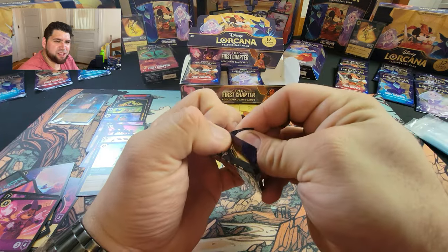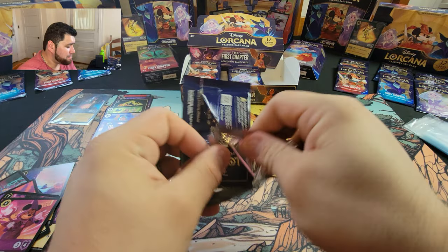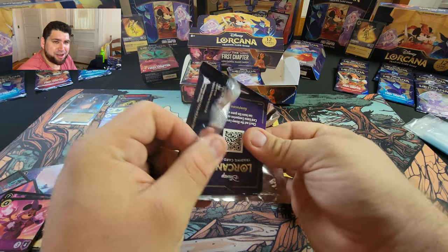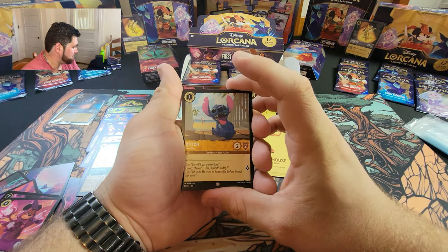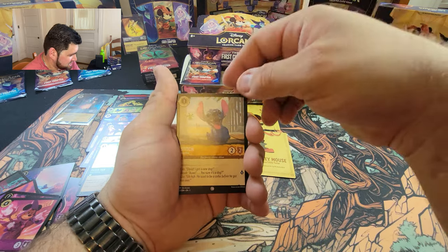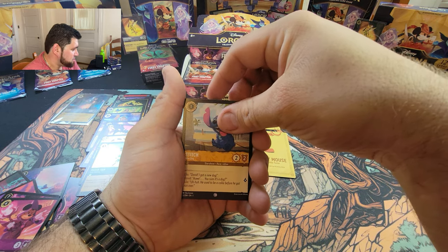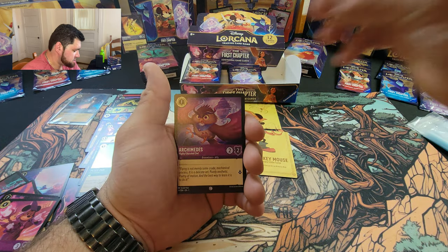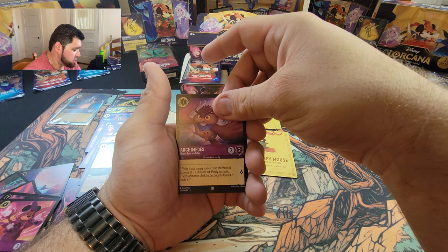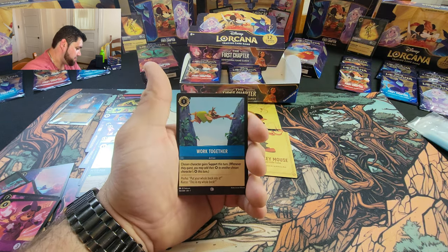I love opening these packs. We're still waiting for the Enchanted, but we still have opportunity and that's all that matters. We got Stitch, his little lore book card portfolio — great artwork as always. Archimedes, Stampede, Work Together — I love that scene in that movie too.